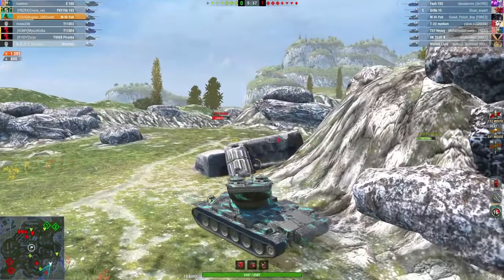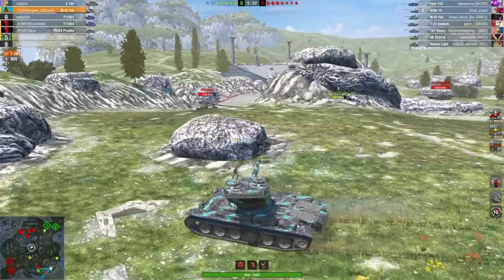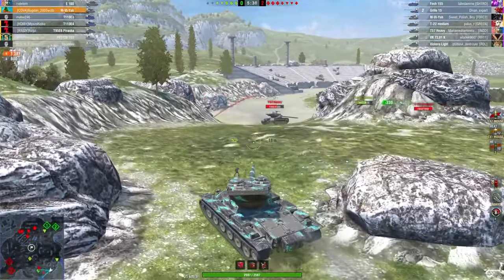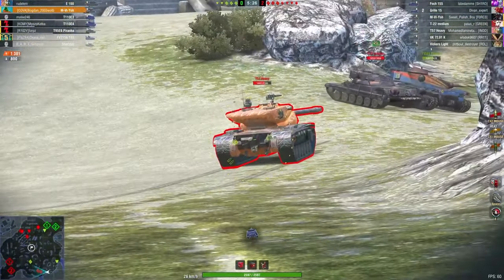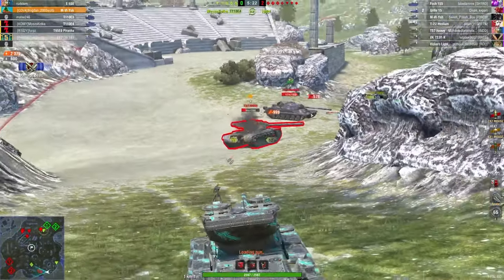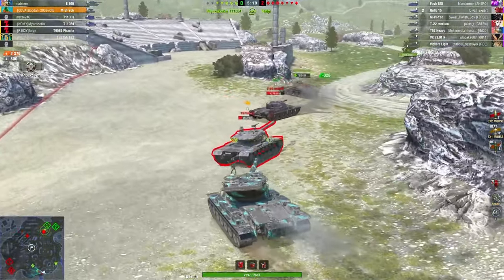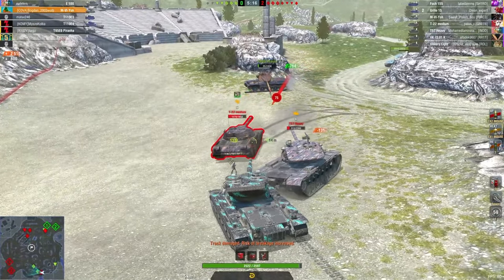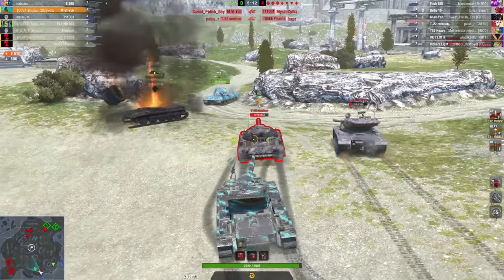As for the gun at tier 10, we still have a two-shell drum with 450 damage per shell, but the reload time has become much faster, resulting in a damage per minute of around 2,500 units. Considering that we have a drum, this is quite good. However, the tank also has a second alternative gun with a three-shell drum, each shell dealing 310 damage. This gun is more suitable for tournaments and I don't recommend playing with it, especially if you're a beginner.